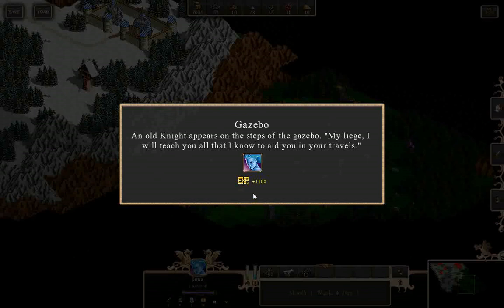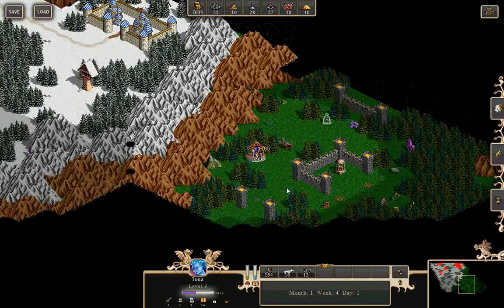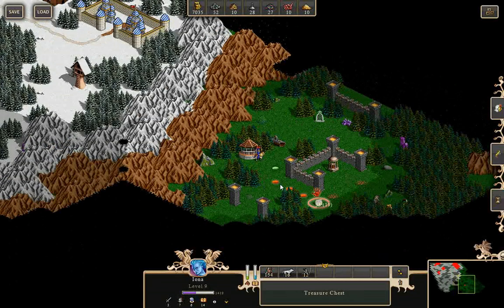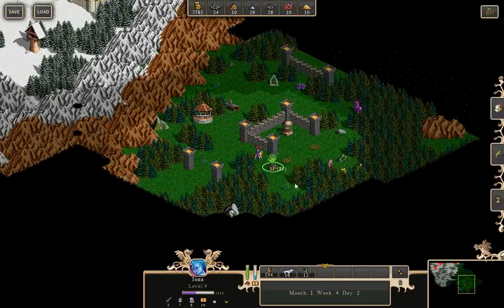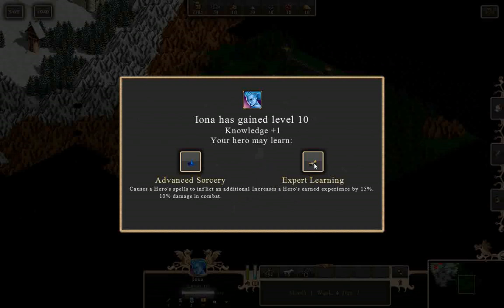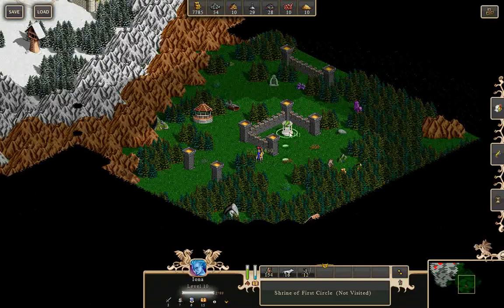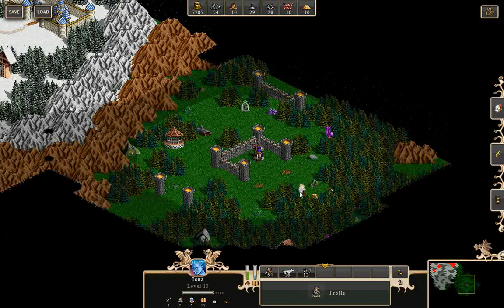An old knight appears on the steps of the gazebo: 'My liege, I will teach you all I know to aid you in your travels.' Let's learn some better spells. There's a troll over there — I don't think I want to go for it just yet. I learned Dispel — that's very nice.